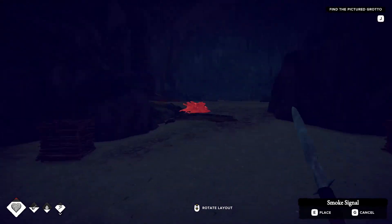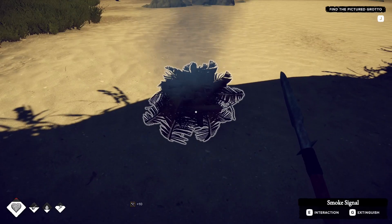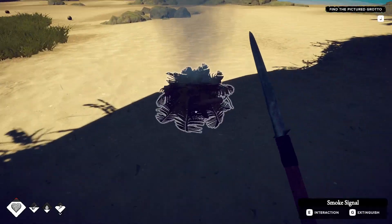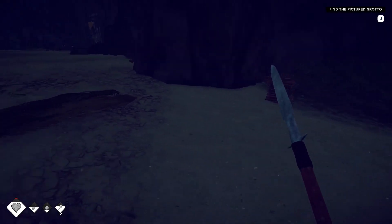You can't place the smoke signal in the cave - it has to be outside, just as close to the entrance as possible. If you press E on it, you can see it lasts for 41 days. Add a couple of sticks by pressing R for add fuel and it jumps up to 79 days, so this will basically burn forever if you keep a few sticks on it.